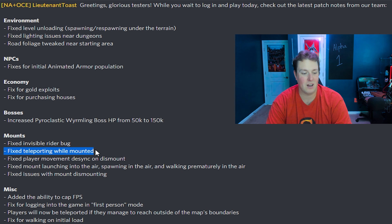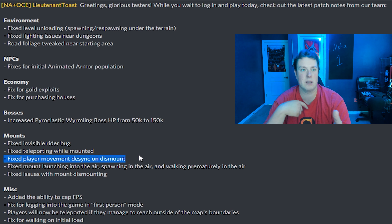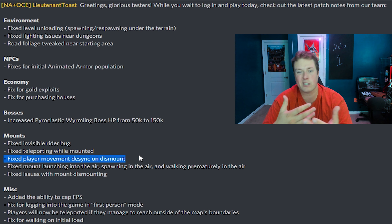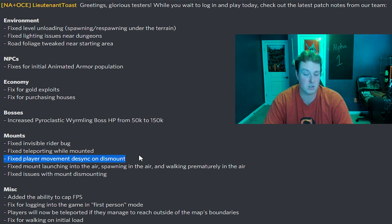They fixed player movement desync on dismount. I can't really say I witnessed this too much either. Once in a while you would kind of not be where your mount was. It happened once real bad to one of my guildies where they were maybe 100 feet behind where they actually were when they dismounted — but then it caught up real quick. I think they did a dodge roll and their body just synced right up with it.